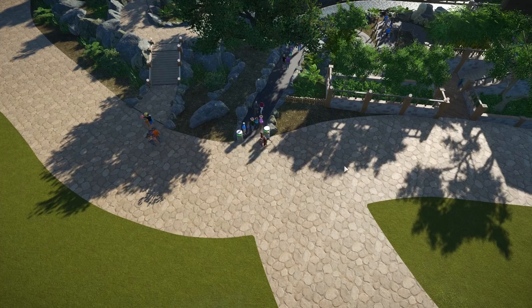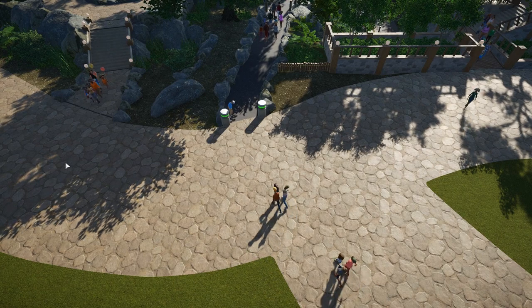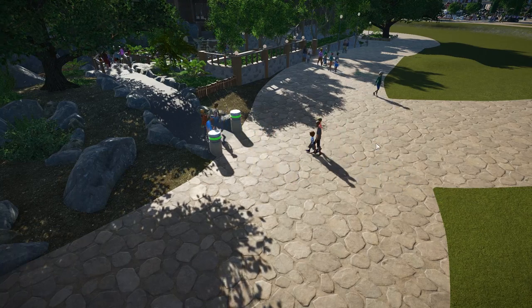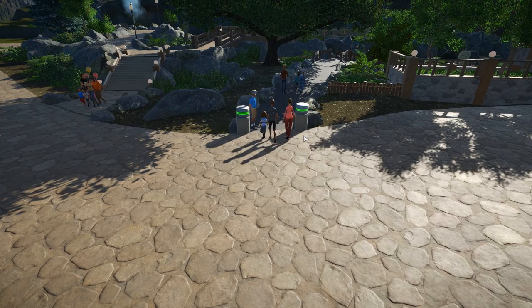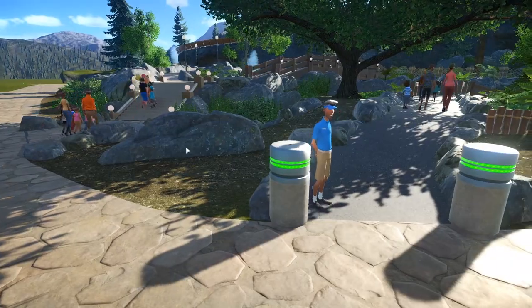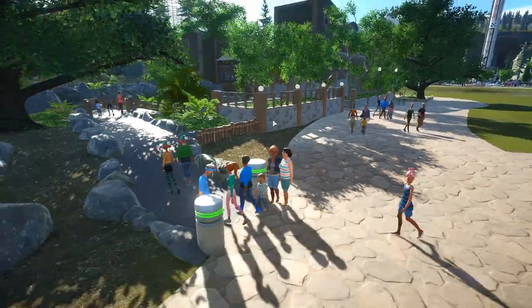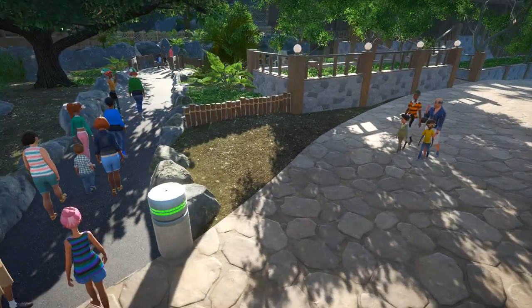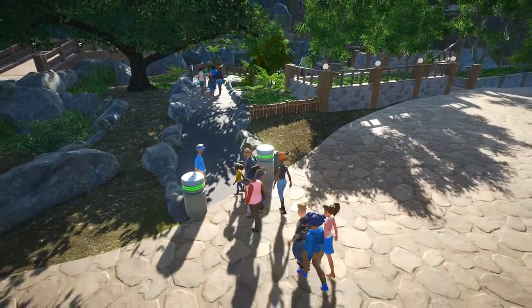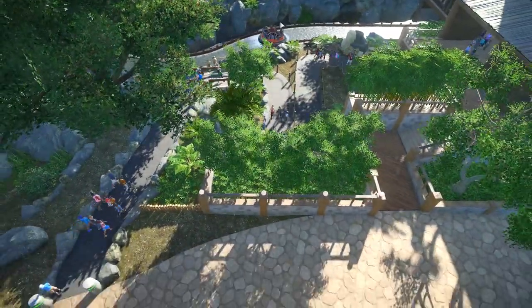We moved some of this path work around - I deleted this path and really hoped we could get it back in right, and eventually it goes back in right where it needs to go and looks a lot better. Sometimes in this game when you're building you just need to rough out what you're going to do, come back to it, and finish it later - that might mean deleting what you were doing. This rock here may end up being our sign for Alpine River Rush, or we may put a sign right here. Designing the logo and putting a sign together is still left to do.